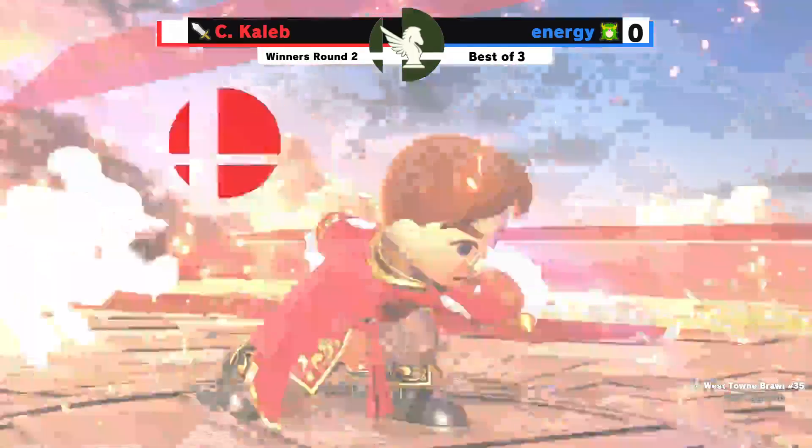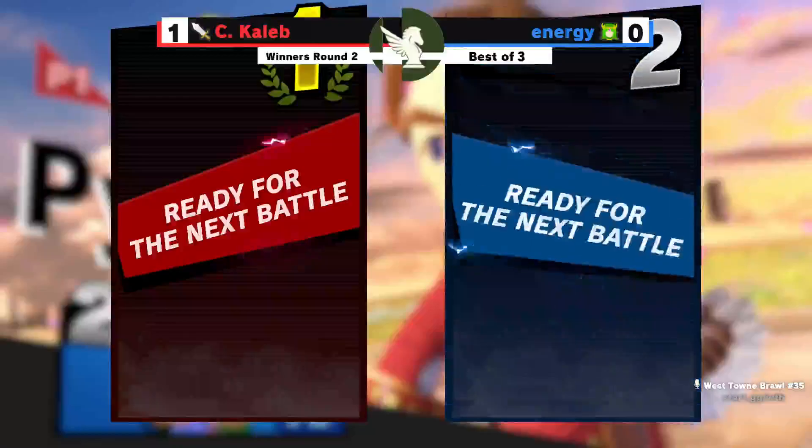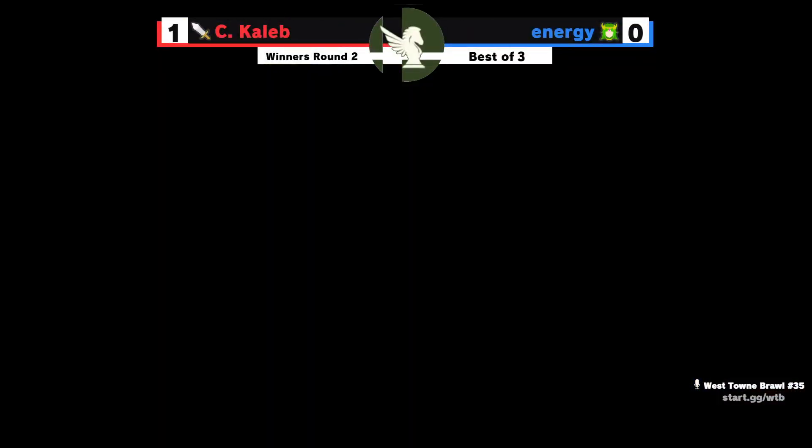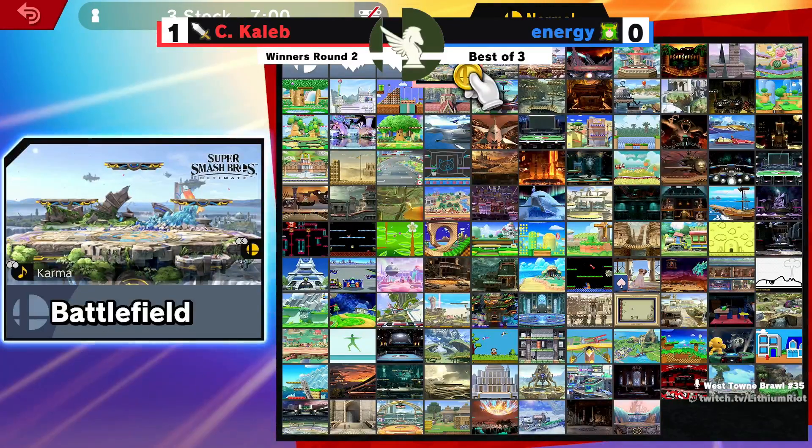The other thing about Mii fighters is that whenever you see them fight, you have no idea what they're going to pull out unless you know the move sets — I couldn't tell you what that move was. It caught the landing — either neutral B or side B, and I think it has some charge to it as well. Regardless, good stuff from C. Caleb. Game 1 win.